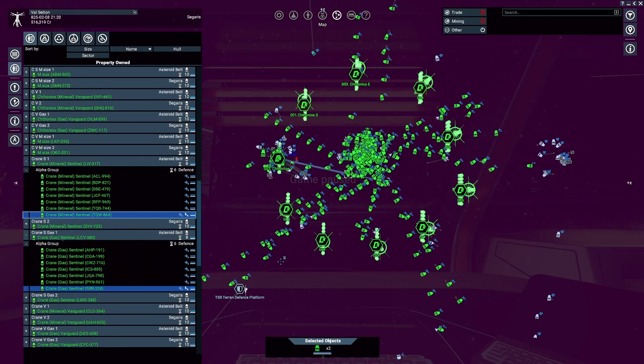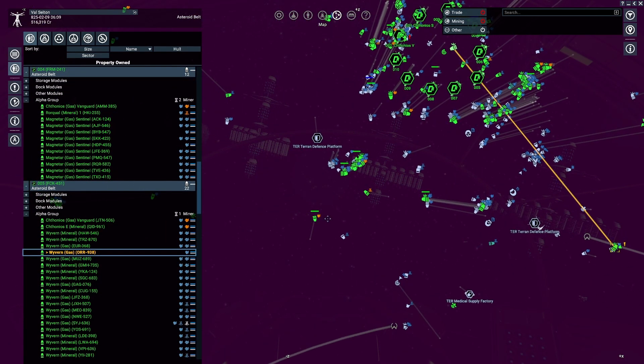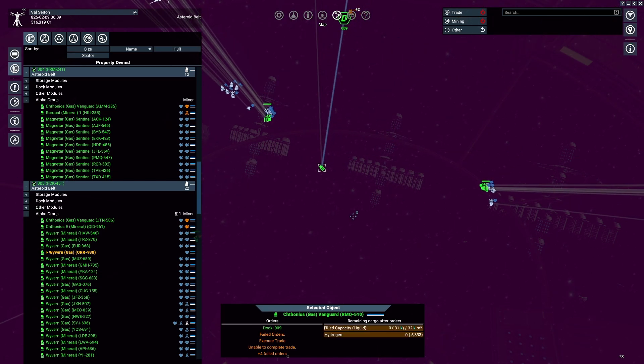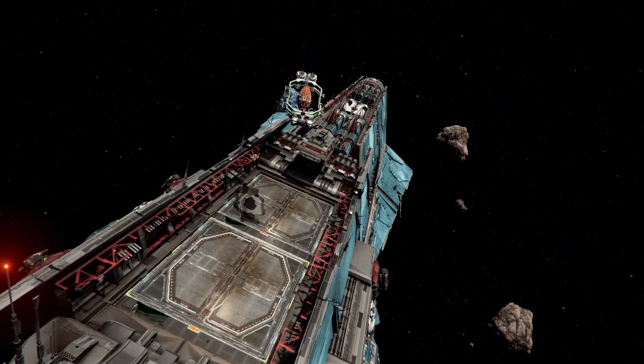Although I was interested in whether SETA mode influences mining yields so I could speed up the testing, the results were disturbing. To check the range of the high attention mode, I let mining ships spread around the asteroid belt and checked the distance to where I could see their mining drones actively collecting.